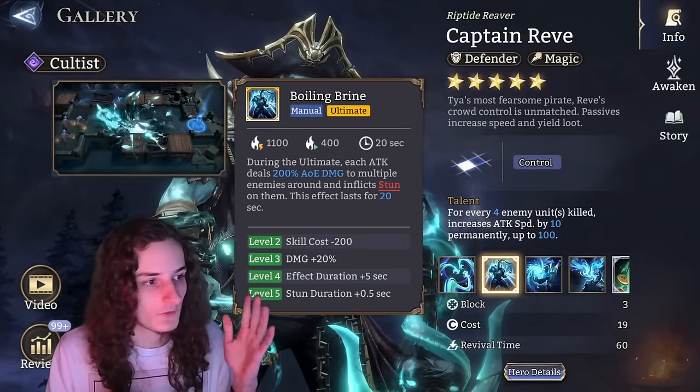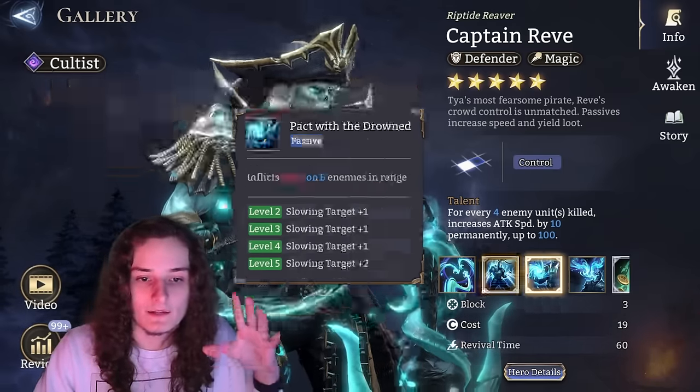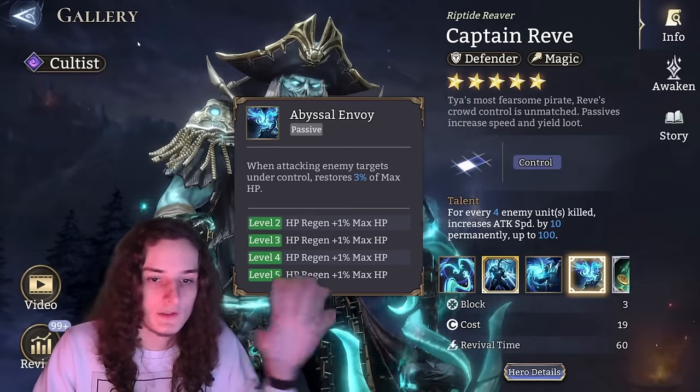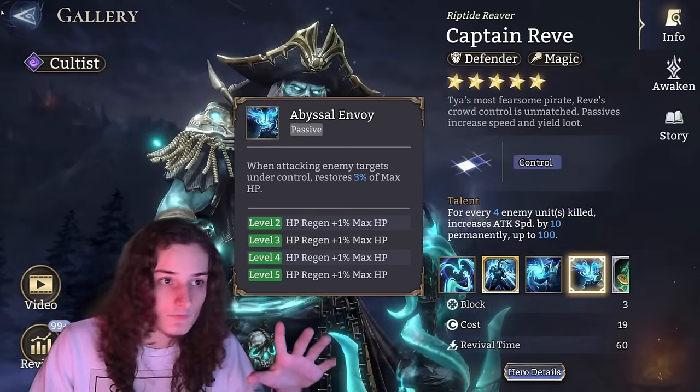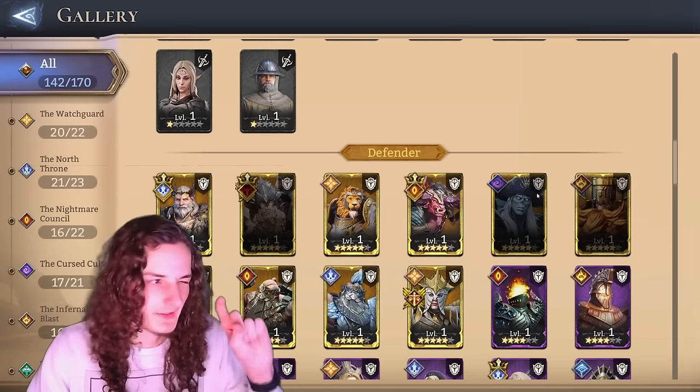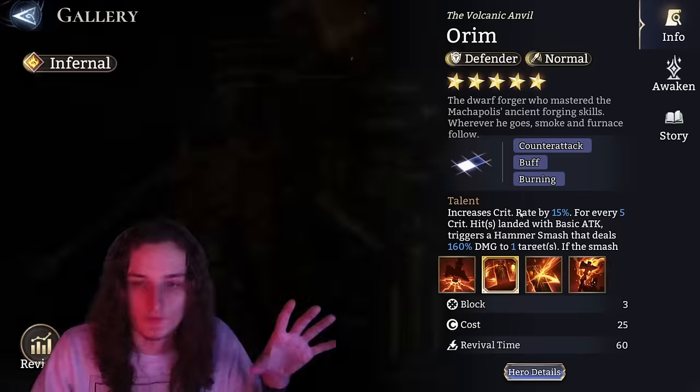For Reefs, his main impact in gate wars, arena, and storyline comes from his ultimate — so maxing out his ultimate means you're pretty much finished with Reefs. You could invest a skill crystal if his ultimate isn't maxed out, but that's the only target.